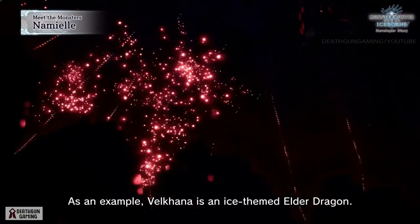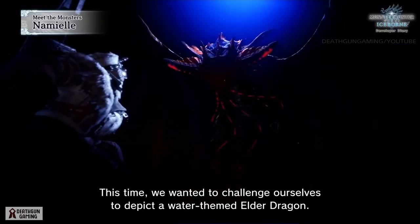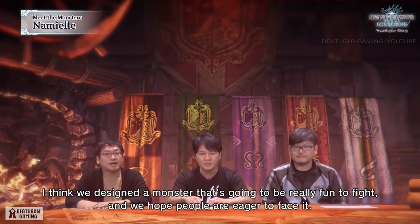As an example, Velkhana is an ice-themed elder dragon. It was one of our goals to create elder dragons with various elemental characteristics. This time we wanted to challenge ourselves to depict a water-themed elder dragon. We think we designed a monster that's going to be really fun to fight, and we hope players are eager to face it.